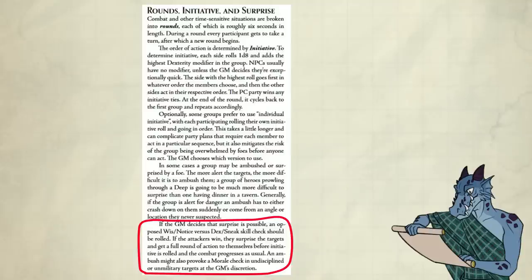Surprise. Generally, if the group is alert for danger, an ambush has to either crash down on them suddenly, or come from an angle or location they never suspected. If the DM decides that surprise is possible, an opposed wisdom notice versus dexterity sneak skill check should be rolled. If the attackers win, they surprise the targets and get a full round of action to themselves before initiative is rolled and the combat progresses as usual. An ambush might also provoke a morale check in undisciplined or unmilitary targets at the DM's discretion.